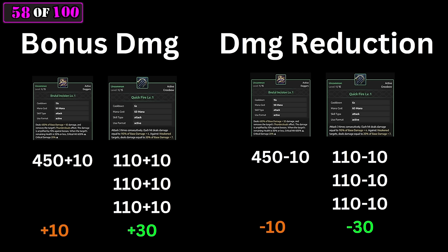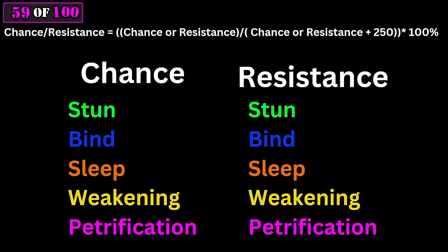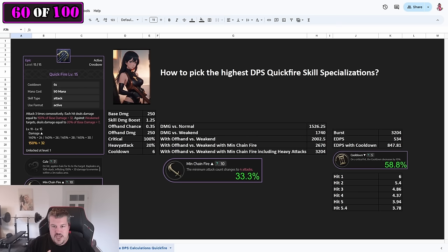Bonus damage and its counterpart damage reduction work differently: bonus damage adds a flat amount per skill. For a burst skill like brutal incision with 10 bonus damage, you get +10 for that single hit. But for a skill that hits multiple times like quickfire, bonus damage is applied on each hit — so you'd get +30 total. Bonus damage is only viable to stack on classes with multi-hit skills. Resistances against CC abilities like stun are also an important stat — similar to evasion and hit, you have to pair it out for your build.